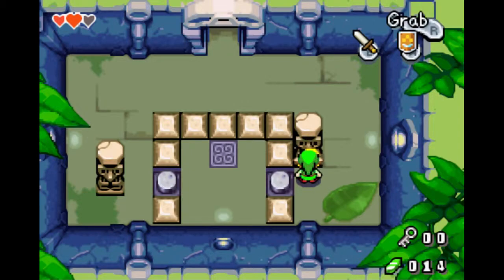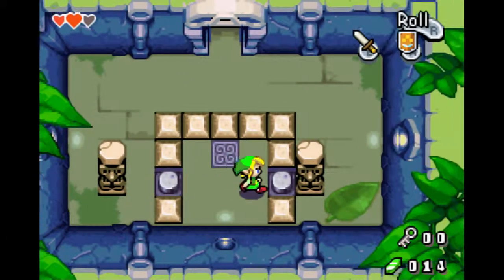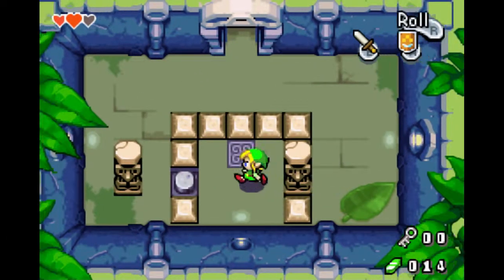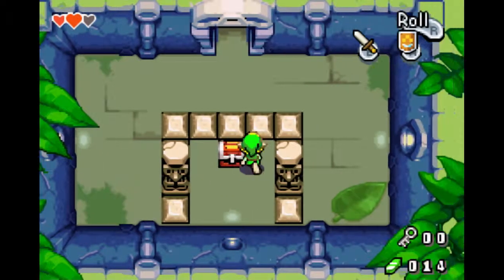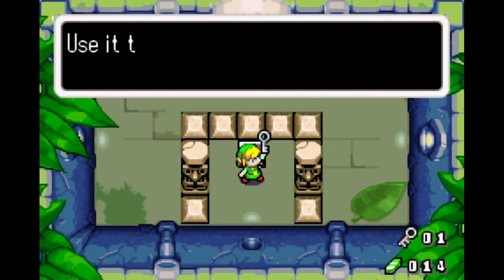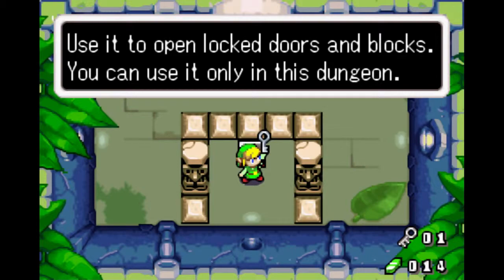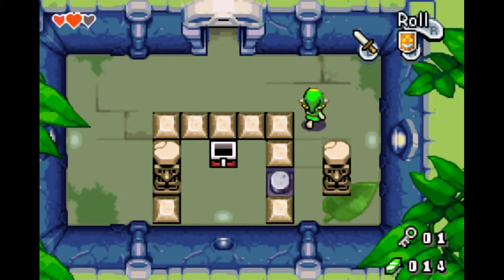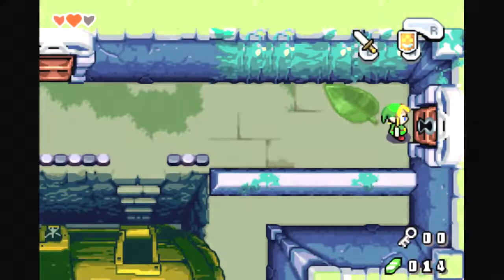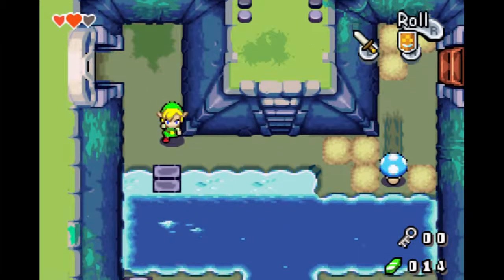Let's go around here and come all the way around. There's another small key! With the key, we can open this door here that we were blocked from before - let's check it out.